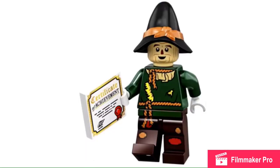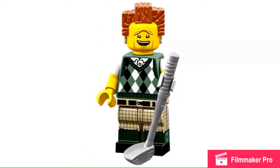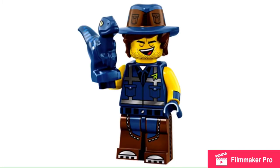They sort of group them together, like the Wizard of Oz characters. So first we get the Scarecrow, and then we get the Cowardly Lion. Then in the middle we just get President Business. And then we get the Tin Man, and then Dorothy. And then right after Dorothy, we get Rex.